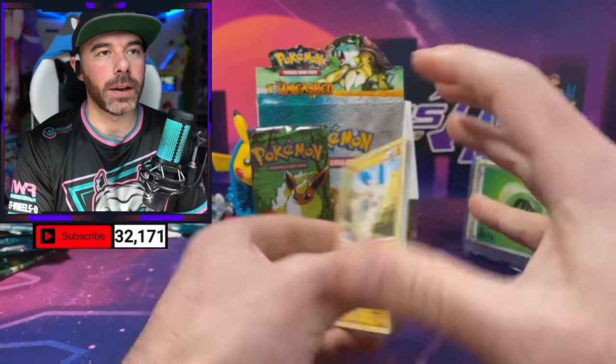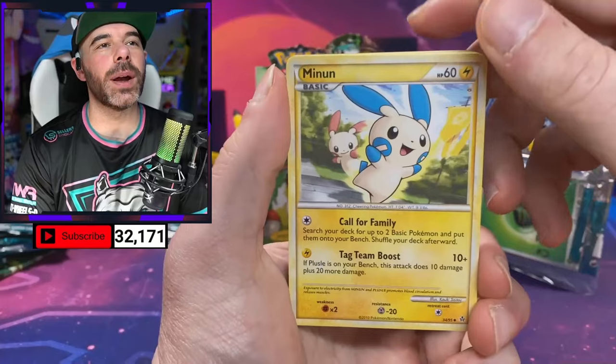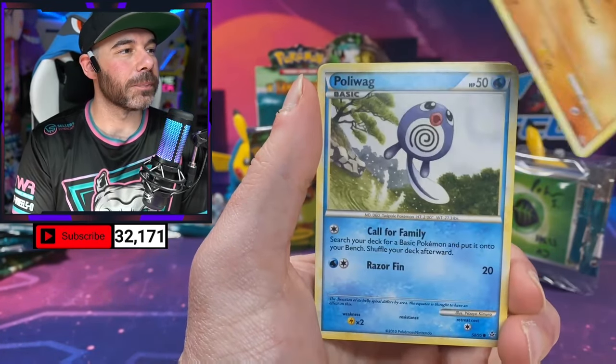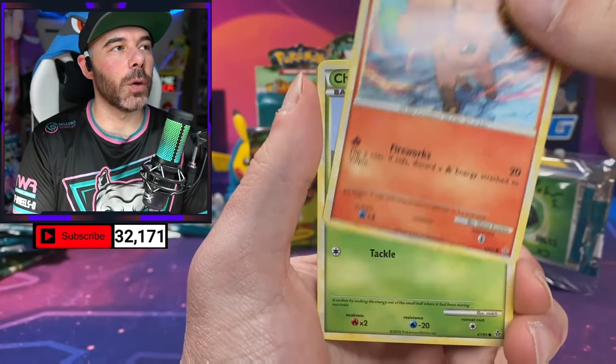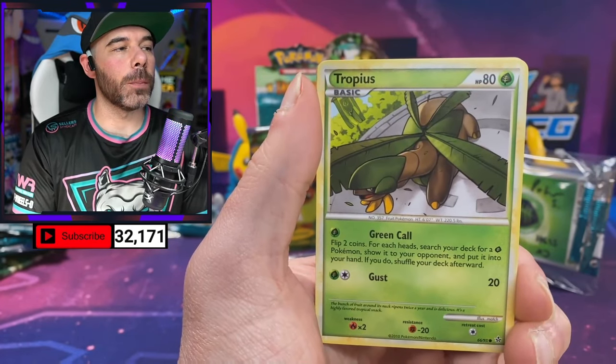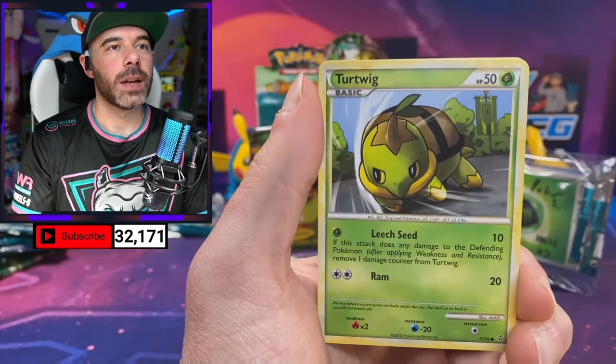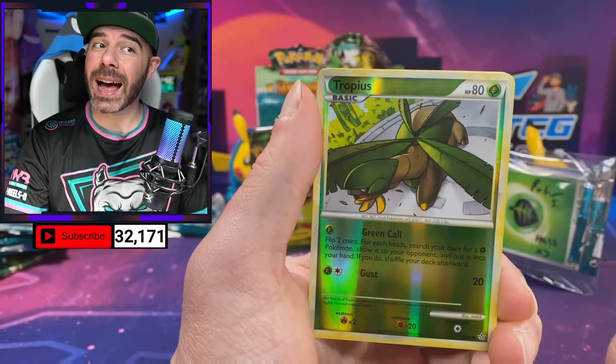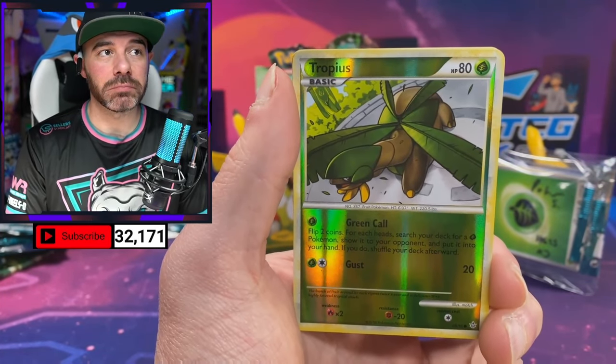Good luck, Peter, and congratulations on the giveaway. We got Minun — that's the first Minun we've pulled this entire stream, I think. We got Pupitar, Vulpix, Tropius, Turtwig. Reverse Tropius — I think this one's actually not too bad.